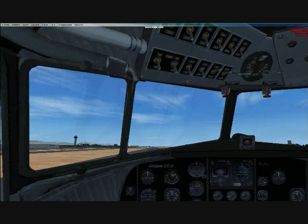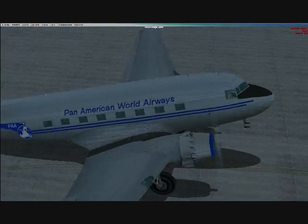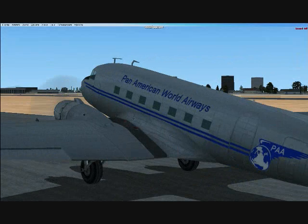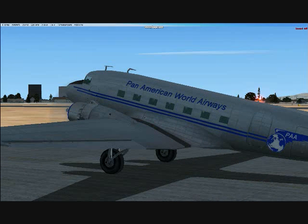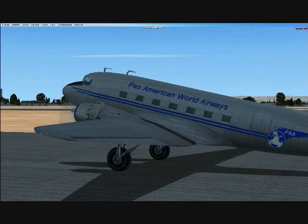I'm Brian Davis, the LAX Hub Manager. I'm here to let you know how to fly this majestic DC-3 for the Heritage Division at PanAmVA.com. It's really not that hard — you just have to know what you're doing, and I'm here to give you that knowledge. Let's get started.